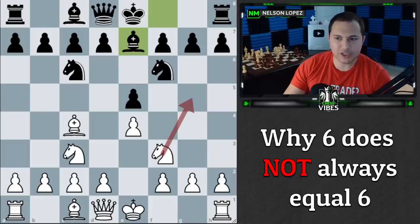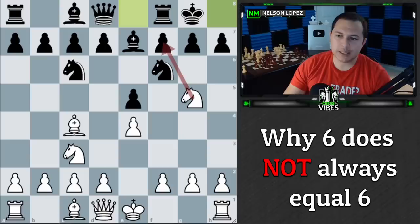First things first, in the Lichess database, this position has been reached quite a bit and the move knight to g5 has been played 14,000 times. After black castles, 2,200 players have played knight takes f7 and about 1,000 players have played bishop takes f7. So over 3,000 players were willing to go into this trade where they would get a rook and a pawn but lose a knight and a bishop.